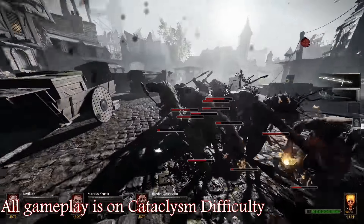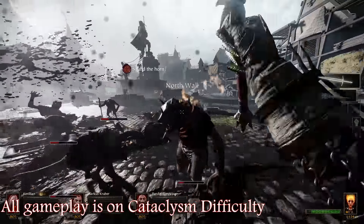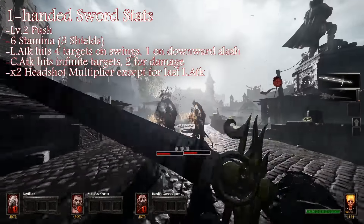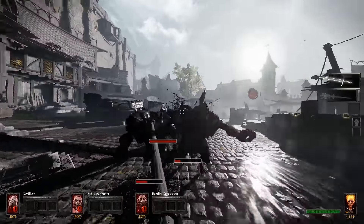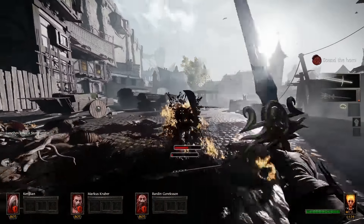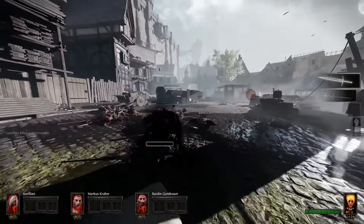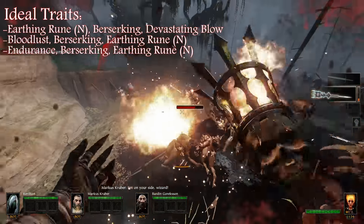They're nothing but tools. The staff is also a tool, but there's a certain level of smart play required when you're using Sienna. Sienna's melee weapons all share the same perks. They're all a bit different — the one-handed sword is by far the best one, because you're hitting the most targets. There's a unique perk that each of these weapons possesses called the Earthing Room. When you hit enemies with it at maximum chance, you have a 20% chance to vent 4% of your overcharge.